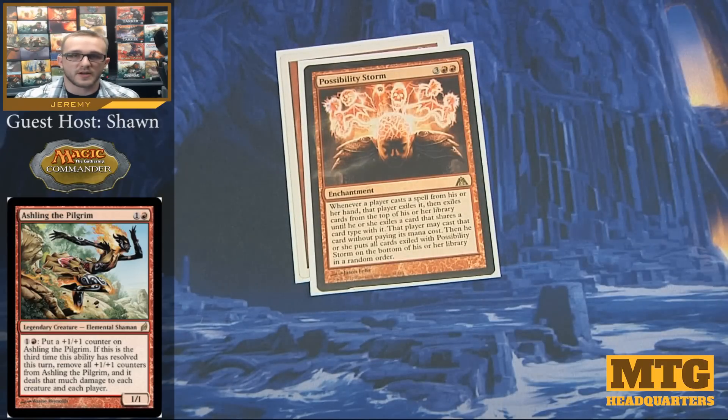Possibility Storm is another card that stuck around from the chaos days, but can still be pretty useful in any red deck. Whenever a player casts a spell from their hand, that player exiles it, then exiles cards from the top of their library until they exile a card that shares a card type with it. That player may cast that card without paying its mana cost, then puts all the exiled cards on the bottom of their library in random order. This is important because for anyone trying to counter our things, they're now forced to play a random card off the top of their library instead — it's pretty much the red way to deal with control decks.